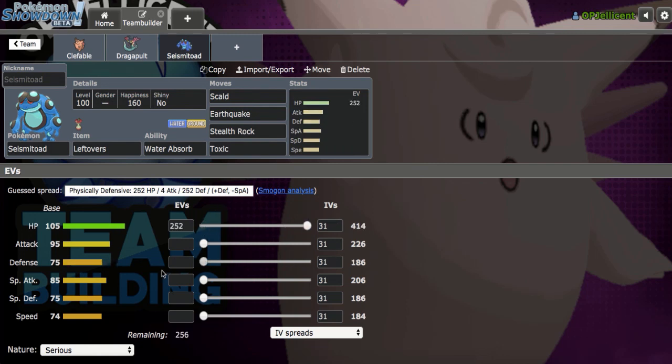Let's run max Defense. I saw a few people running 24 in Special Defense — if anybody knows what that does, let me know in the comments. Let's run minus Speed since I have both a Special Attack and Physical Attack user here, then I'll put 4 in Special Defense.